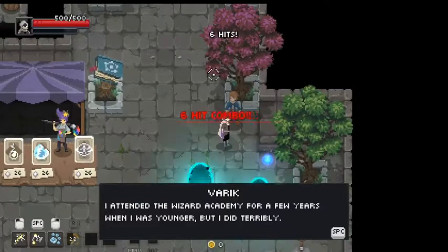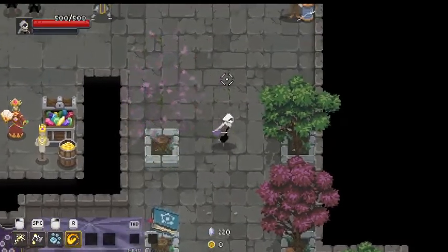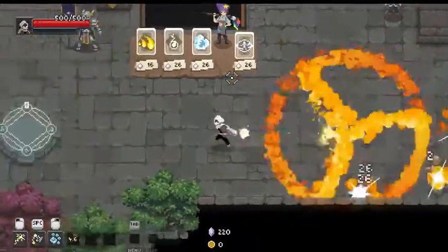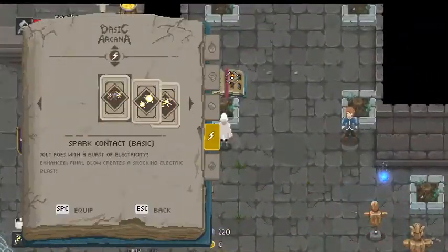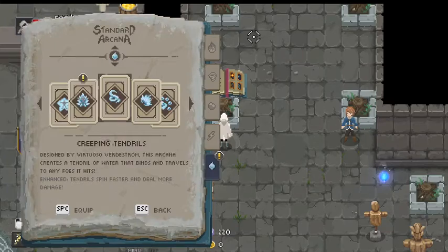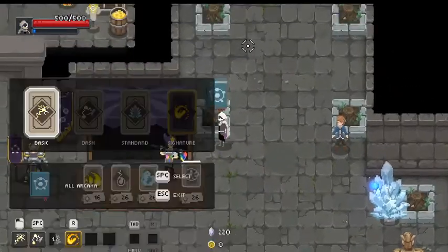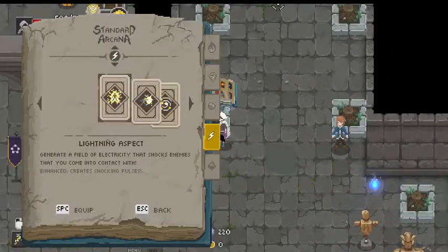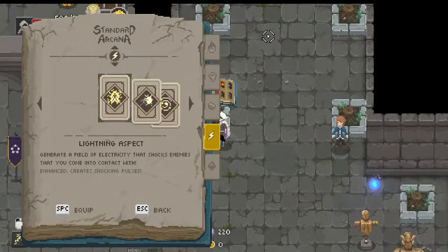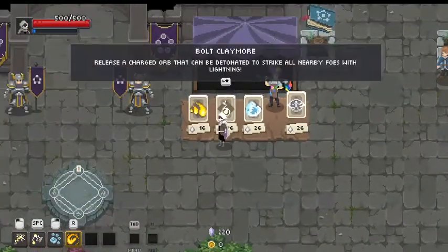Chaos Arcana — you get them when beating the Chaos Trials, it's a random one each time, so you basically have to beat it 18 times if not more. I have so much Arcana here. What one did I have? Oh wait, I remember some of these.